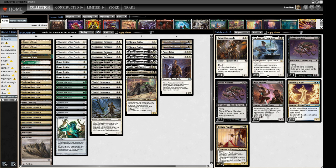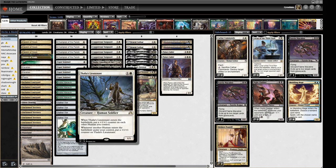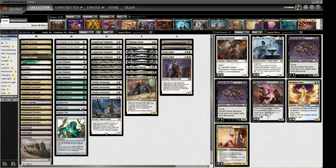For the two-drop slot we've got the Coppercoat Vanguard, four Thalia — the premier mono-white disruptive creature — and four Thalia's Lieutenant. Thalia's Lieutenant pumps your Humans when it enters and gets pumped itself when you play Humans. You can do tricks with Aether Vial: put Lieutenant into play, then Vial in another Human, and get the counters on the Human you've just put in. There's a nice timing trick there.